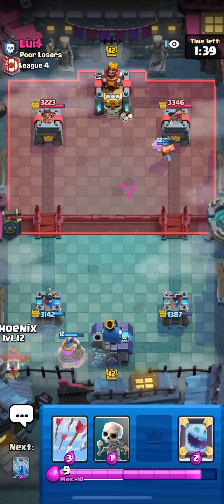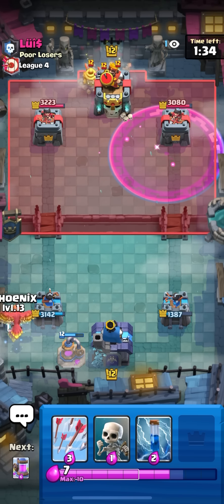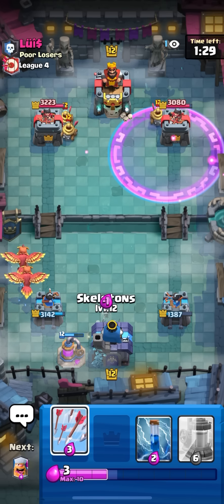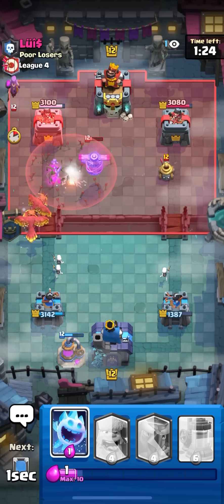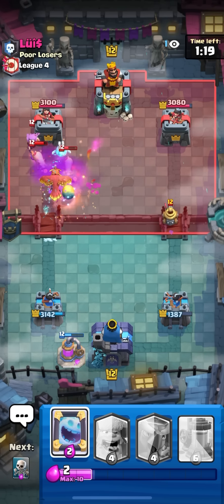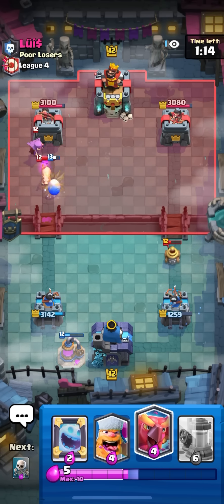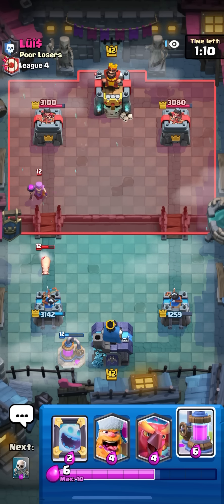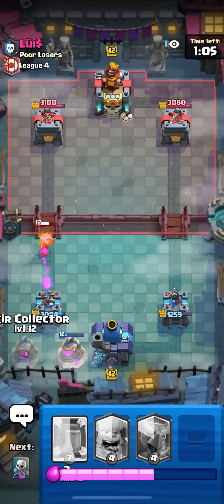I think I'll go phoenix in the back soon and just go mirror phoenix in the back - try to get back to two more, that's the game plan. I want to go opposite lane really bad but that might be a bad idea. I'm just gonna go second phoenix right now and go for skellies in the middle. Just waiting for him to play something so I can arrow zap. The phoenix should kill the flying machine and the egg should also die - oh he's got arrows.